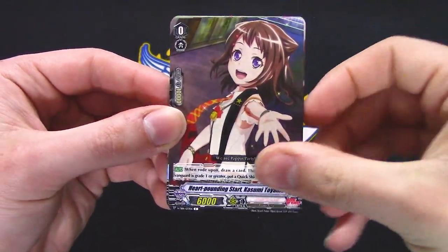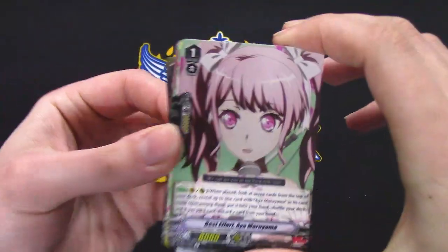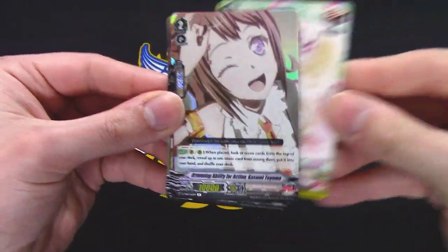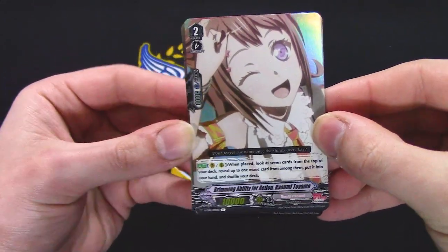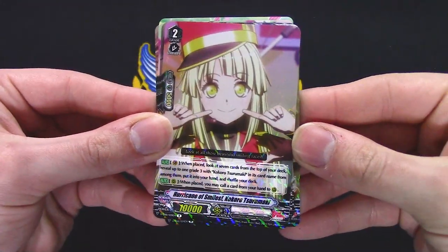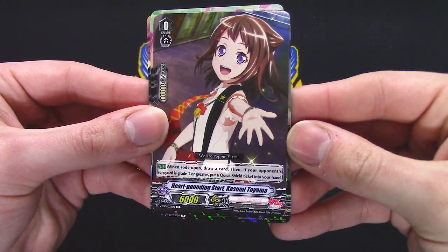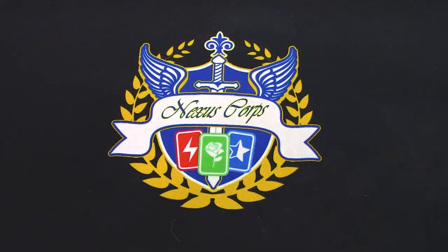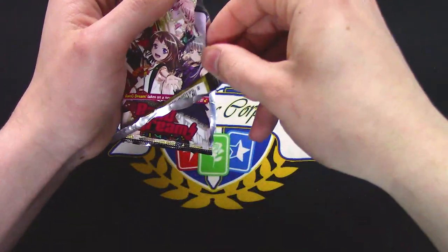Not gonna lie, this is not the most exciting box opening I've ever done. Another starter — two starters in one pack. Look at top seven cards, reveal one music card, put it in your hand. I don't know what music cards are exactly — maybe the orders? More Afterglows — look at top seven. Yep, that was a dead pack. It came with two starters.